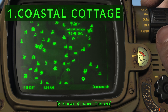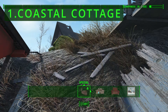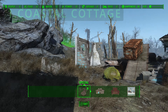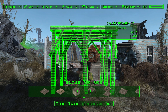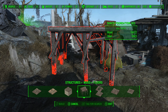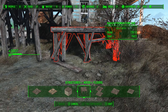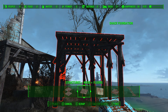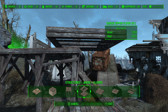And number 1: Coastal Cottage. Coastal Cottage might seem idyllic with its ocean view, but in reality it is far from ideal. The terrain is extremely uneven and cluttered with debris, making construction pretty frustrating. It has a rather large hole right in the middle of the settlement, which makes it even more difficult to build around. The pre-existing structures are small, dilapidated, and offer very little usable space, making it very difficult to set up defenses, forcing you to build your own structures for that.